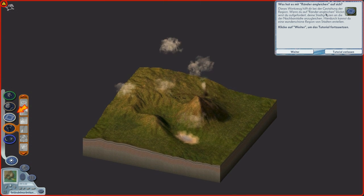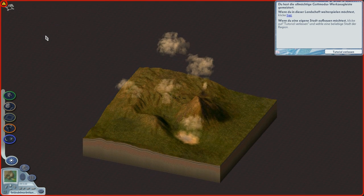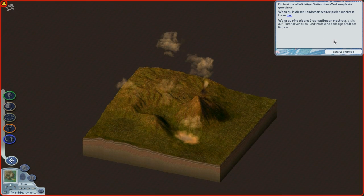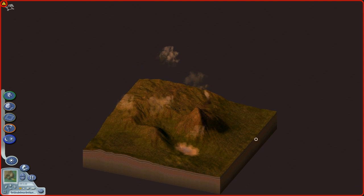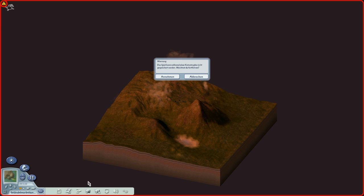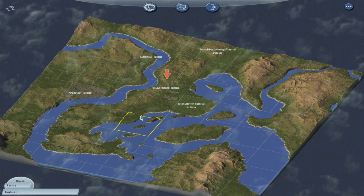Ränder angleichen: Dieses Werkzeug gilt wieder bei der Gestaltung der Region. Wenn du auf Ränder angleichen klickst, wirst du aufgefordert, deine Stadtgrenze an jeder Nachbarstadt anzugleichen. Jedoch kannst du so eine wunderschöne Region von Städten erstellen. Gehen wir raus und verlassen das Tutorial. Ich hab doch auf Tutorial Verlassen geklickt – das war während der Katastrophe. Ja, der ist direkt aus dem Spiel komplett rausgegangen statt nur ins Menü. Naja, was soll's.